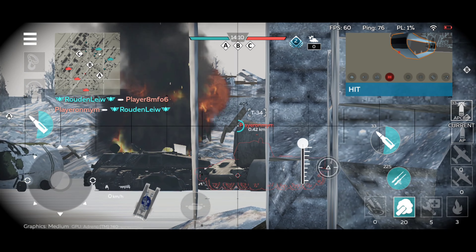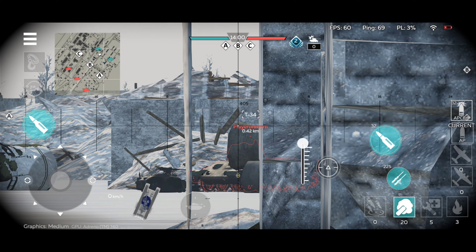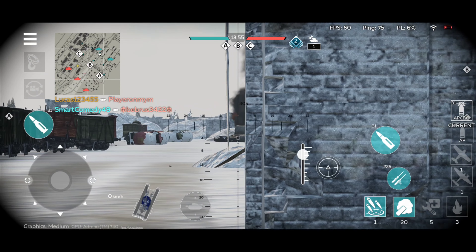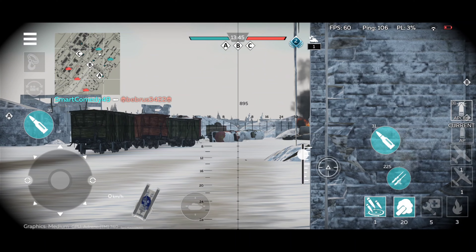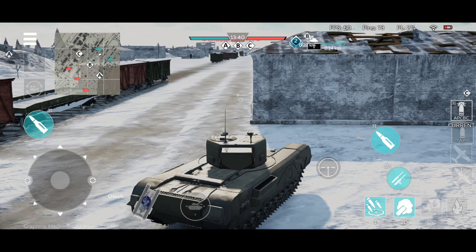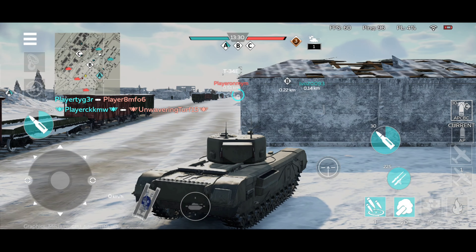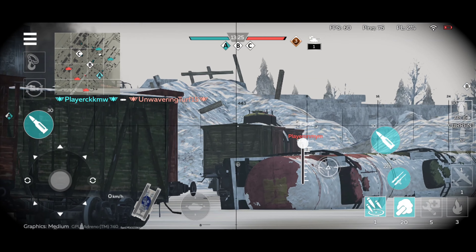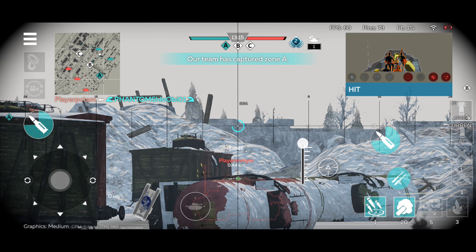As I said, this tank does play very similar to the mouse — you can use the same angling tactic. Once you angle the armor correctly, it's going to be very difficult for the enemy to penetrate. Only high caliber high explosive shells can do some damage, but the vast majority of tanks are not going to be able to go through your angled armor, especially if it's properly angled. You cannot shoot through those wagons anymore unfortunately, which is a feature I really liked. And that was one of the best hits I've ever had, by the way.